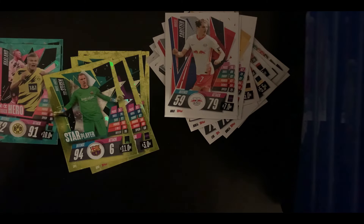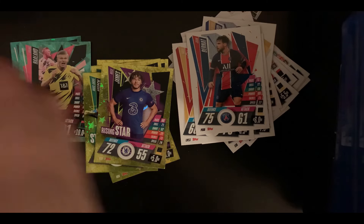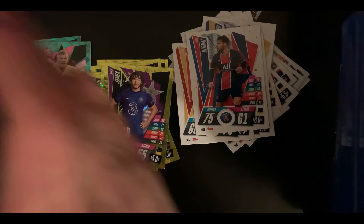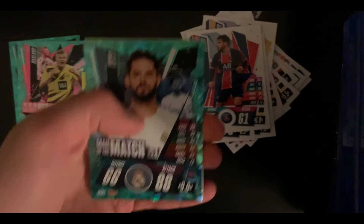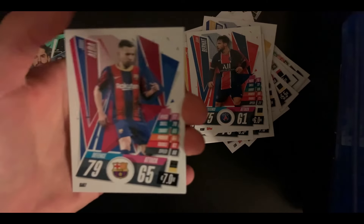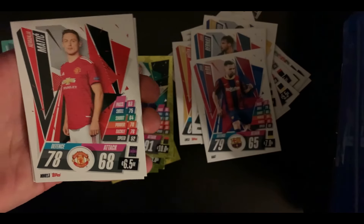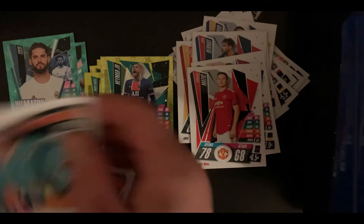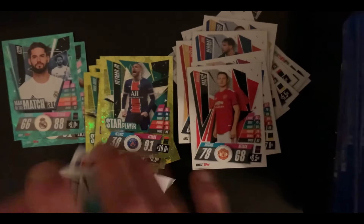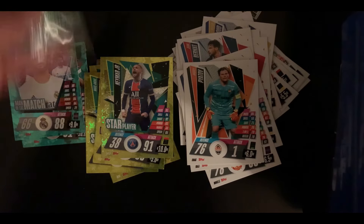Two packs left, hopefully we can get something good. Fifth pack: Man of the Match Isco. Star Player Neymar — oh that's nice! Jordi Alba — I thought that was Messi for a second. Nemanja Matić. Piato and Mehmet Topal — I believe he scored against Paris central man the other day.